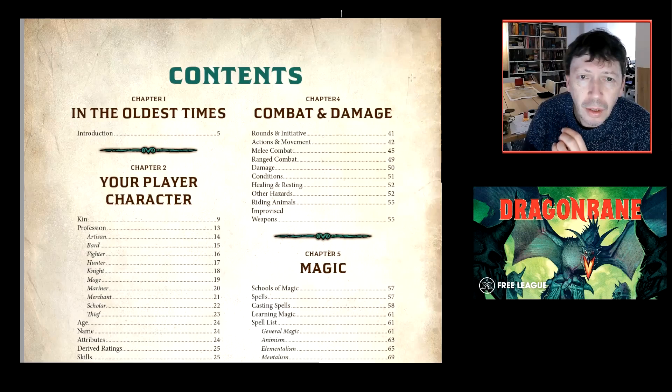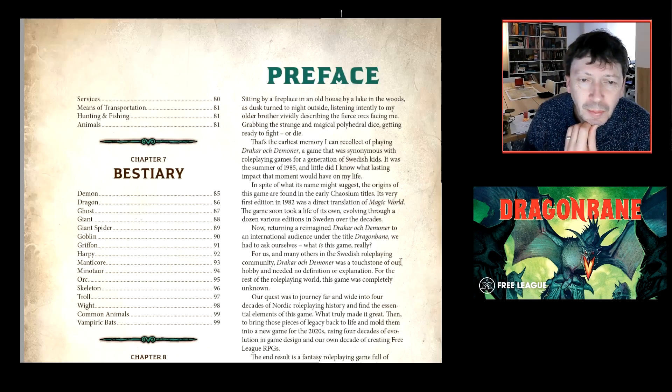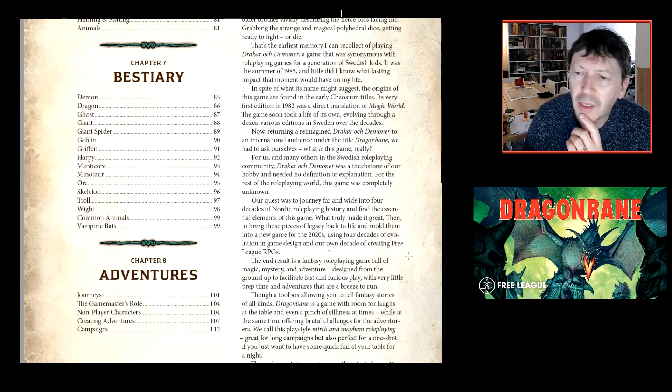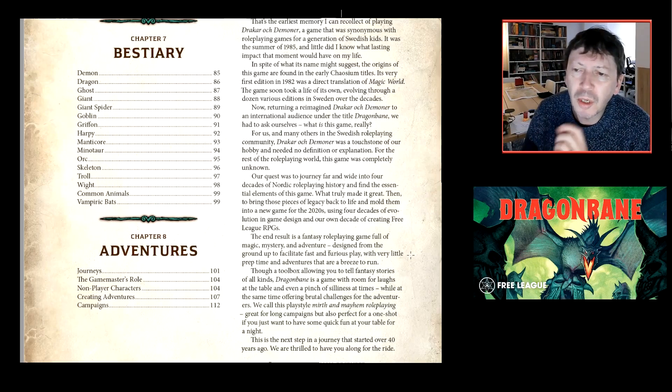There's a section on skills, combat and damage, magic and spells, gear, and a bestiary — quite small for a 100-page book, but it's designed to be light and quick on its feet. There are a lot of good classics in the bestiary. The core box will come with a second book of adventures. As part of the beta we have the first two or three adventures, which are good fun — we've had a lot of fun playing them.